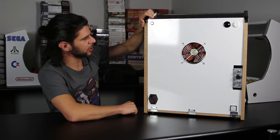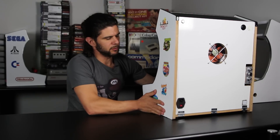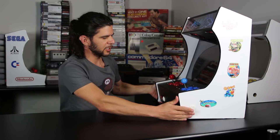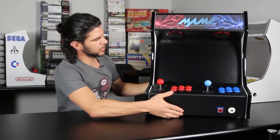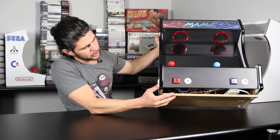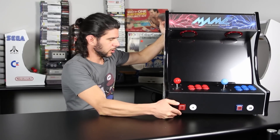Inside this particular machine I've got an ASUS ROG Gaming Mini PC. There will be several PC options available. Let's turn it back around. On the bottom I've got some rubber feet, and this panel here opens if you need to access the buttons or joysticks. That's pretty much the hardware part of it. I'll move on to the software so you can see what it can do.